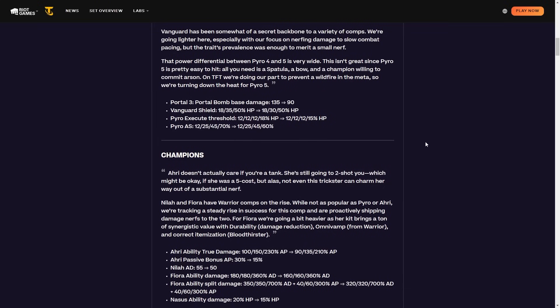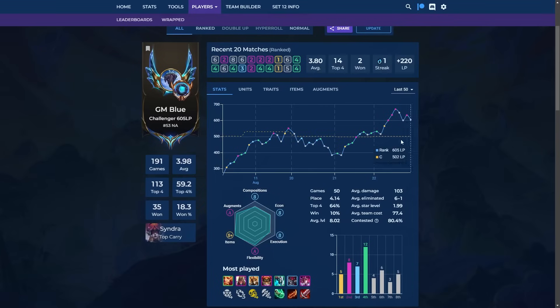The first B patch of set 12 is live. There's been quite a few nerfs — they nerfed Ahri, Nyla, Fiora, Nasus, 5 Pyro, and 4 Vanguard. So there's been some shifts in the meta. I'm GM Blue, a challenger player. I struggled at the start of this patch and then figured things out and climbed quite a bit. I'm here to teach you some of what I've learned.